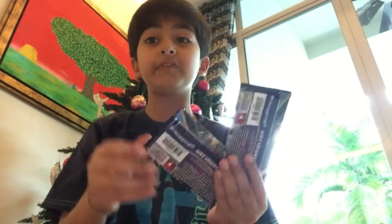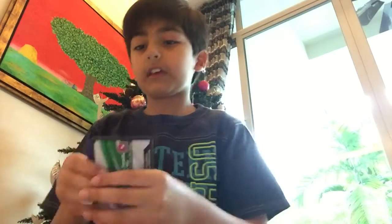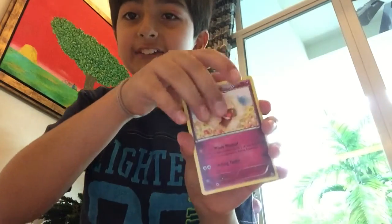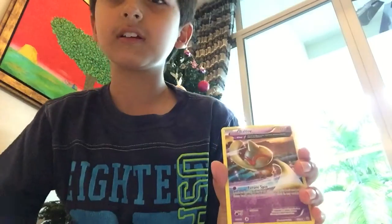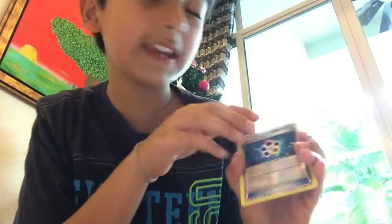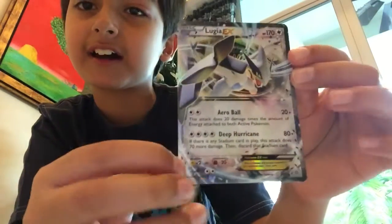Now let's open an Ancient Origins — shall we do mega Tyranitar or Hoopa? Pause the video and put your answer in the comments below. I'll open the mega Tyranitar. Getting three cards from the back — I think I saw something shiny. Whismur, energy recycler, area — full art belt, Toy Spinner. We had an energy recycler — but oh god, every pack with normal packs we've been pulling an EX or a BREAK! This is insane — a Lugia EX right here!